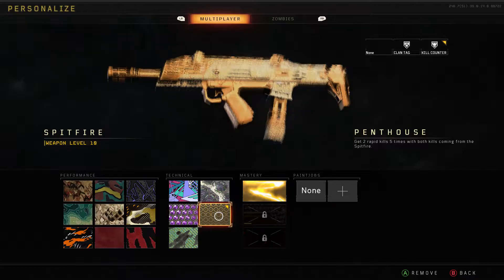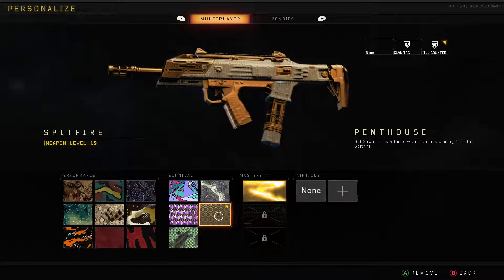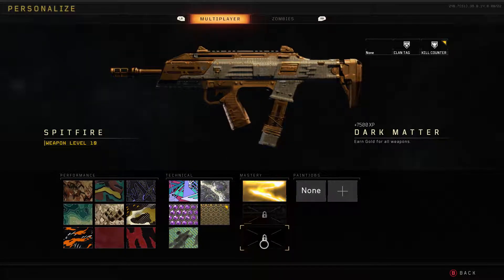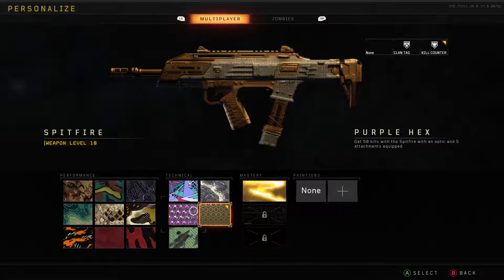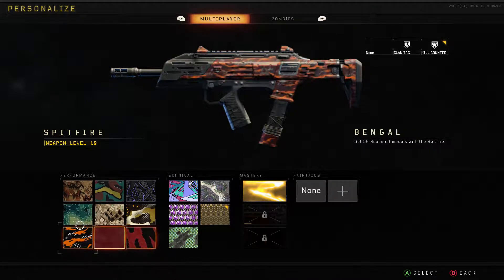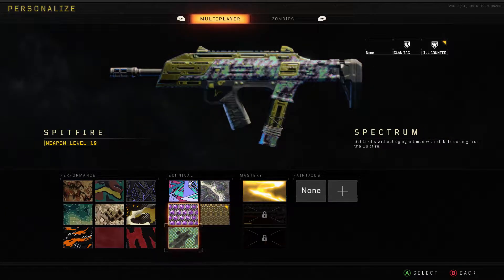This is the Penthouse camo, as clearly shown right here. The Penthouse camo is by far my favorite camo — minus the times I picked up weapons with Diamond or Dark Matter, which are pretty lit. In my opinion, these performance challenges cover up part of the weapon, which makes sense for low-end camos. Some of them are pretty good though.